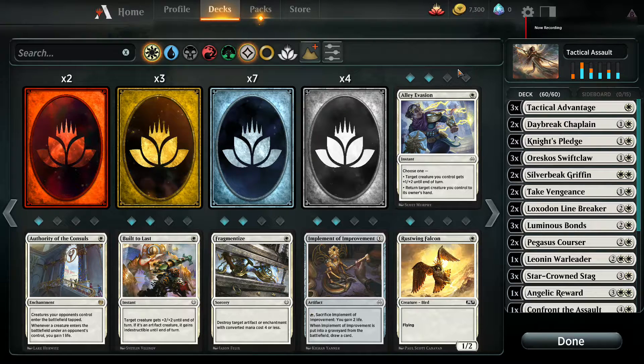Welcome back to The Nose Plays, Magic the Gathering Arena. The final fifth deck of the mono-white decks that you start the game with as a new player is Tactical Assault. I do have a special place in my heart for white magic, because as I've mentioned in some of the previous videos, green-white was basically my go-to. That was my jam when I was younger, and so I like a lot of the white card interactions.